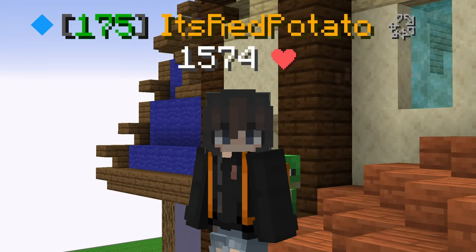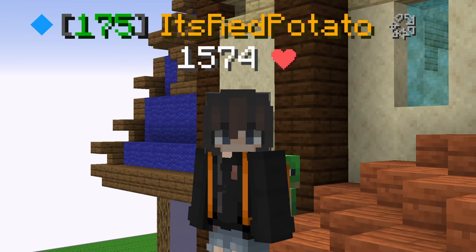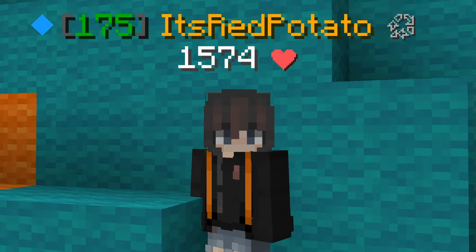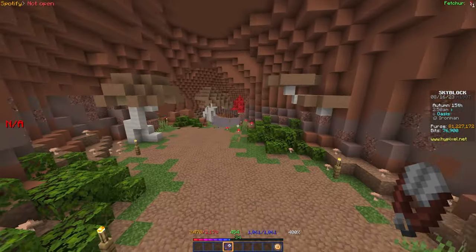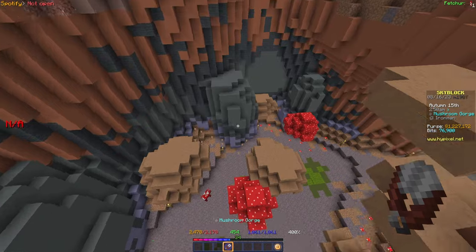We actually need two rods — one for normal lava fishing and one for trophy fishing, which requires fishing speed and trophy hunter. So we're gonna be crafting a bunch of rods. First though, I'm completely out of tonics so I'm gonna have to go farm some glowing mushrooms so I can buy a couple from Mr. Mobby.